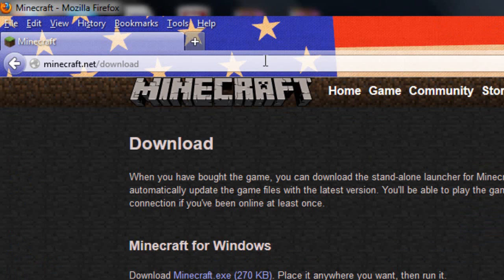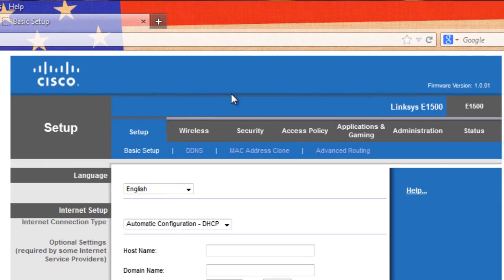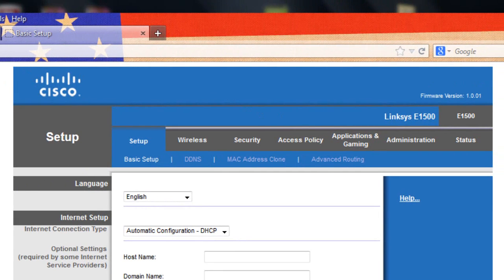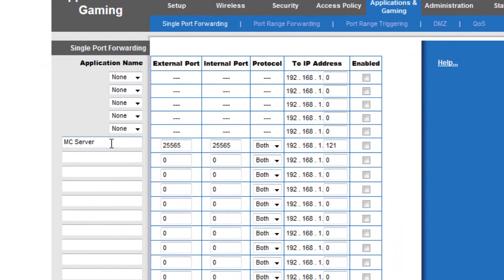Open up your browser and type in that Default Gateway IP. You may get a prompt asking for a username and password for your router. Mine is 'Sneaky Penguin' and the router password. Once you're past that, you'll land on a page that looks different depending on your router — mine is Cisco. Look for something that mentions port forwarding, in my case under Applications & Gaming, then Single Port Forwarding. The name is customizable — I'll call it 'MC Server'. The external and internal port is always 25565 for Minecraft.